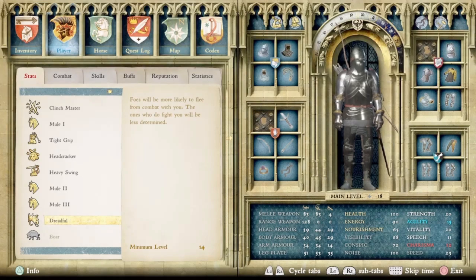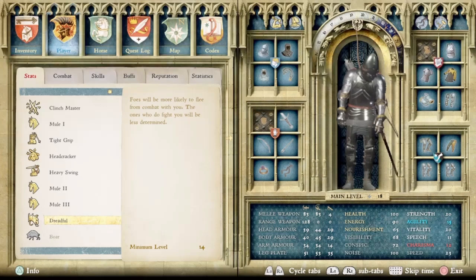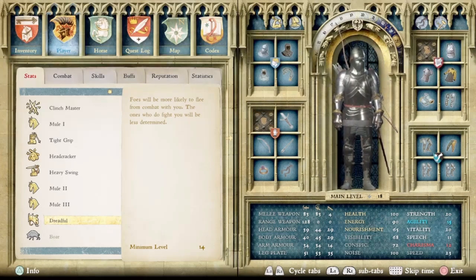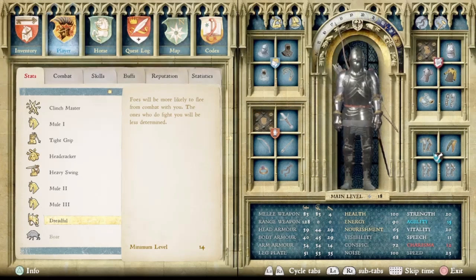Next up at number three we have the skill Dreadful. This one says that foes will be more likely to flee from combat with you, and the ones who do fight you will be less determined. This skill is great for the player that engages in combat a lot, especially if it is often with multiple enemies at once. This skill can't be grabbed until level 14 for strength, so it is a later game skill. But it does really help, especially when you're fighting more than one opponent, because if they don't run away, at the very least they won't be striking you as fast or charging you as much — they'll be more hesitant, giving you the upper hand in battle many times.